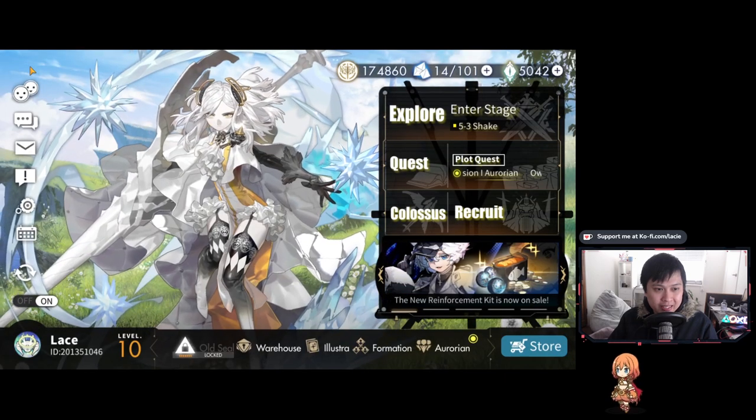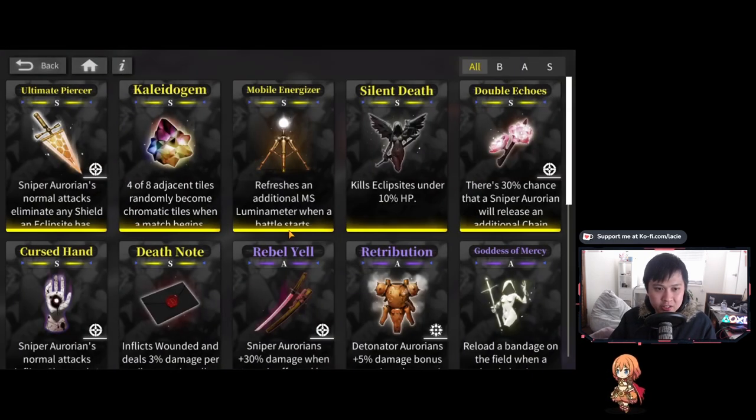Now let's get into relics. Right off the bat I've got four sniper relics — they're all exceptionally good. This one was really big for me because a lot of the harder stages feature shield units. When I went through it there were actually several stages where every single enemy had a shield count of three, so I just took Vice and ran over them. There's also a 30% chance that a sniper will release an additional chain combo — Vice is just free damage and this procced quite a fair bit.